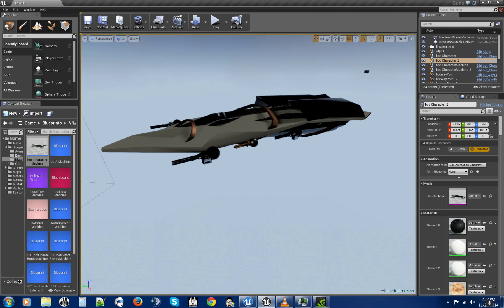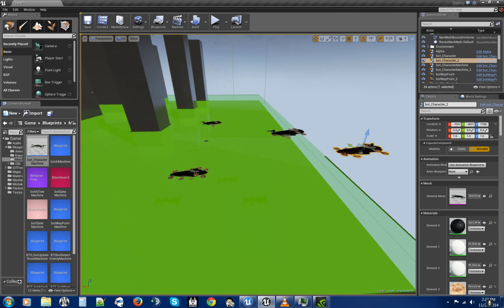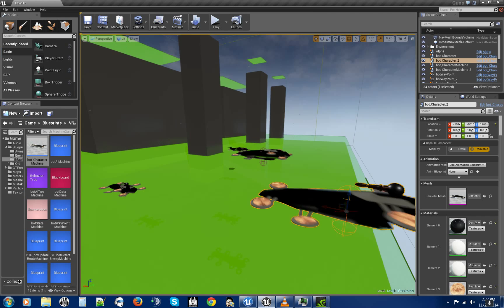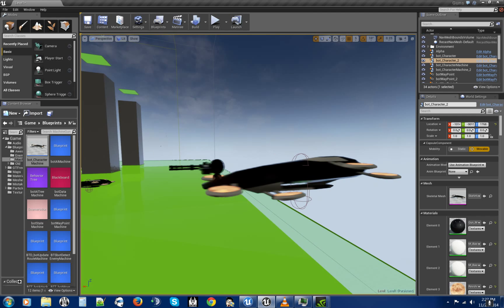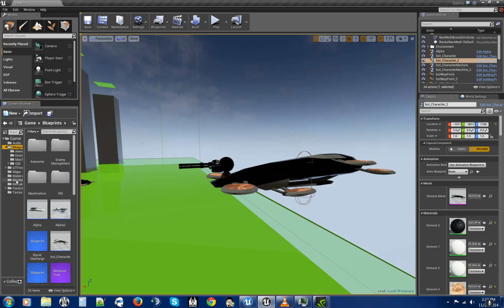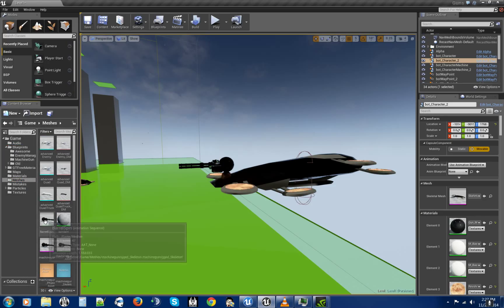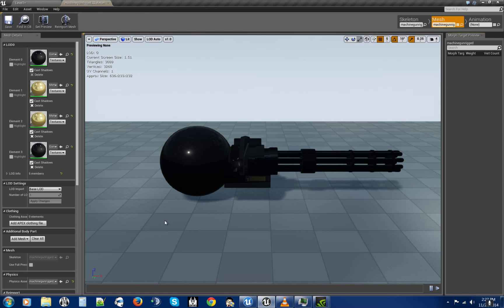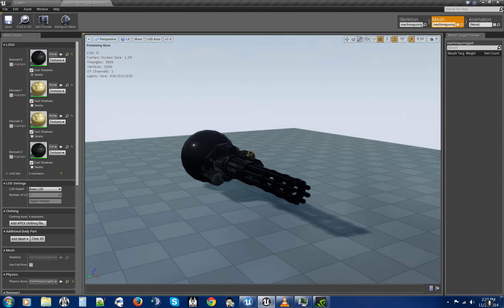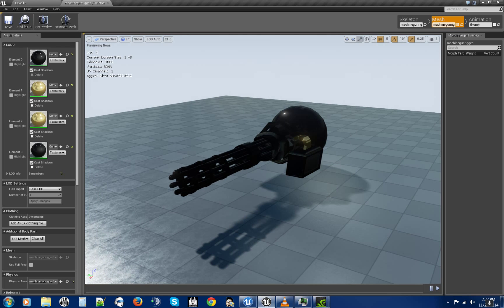I know it's kind of crappy, but you know, just got to start with something, right? Here's my new AI right here — it's got the machine gun. Let's go ahead and open up that mesh so we can take a look at it. Make that a little lighter. Now, this I did in Maya. It didn't take long — probably about the whole day just tweaking and making settings.